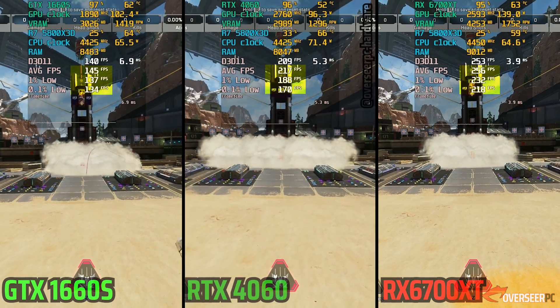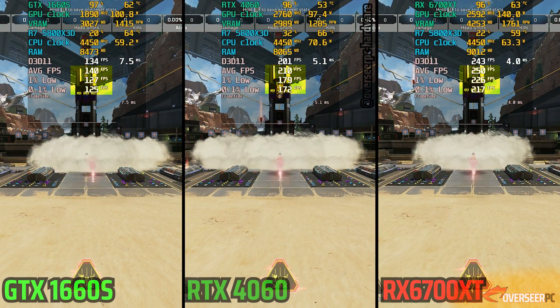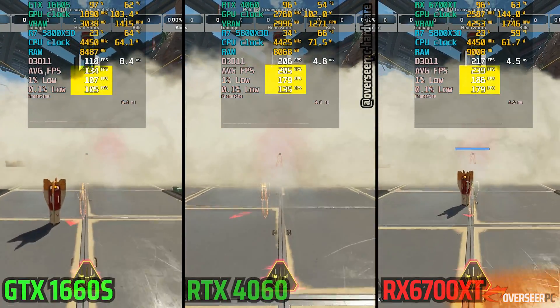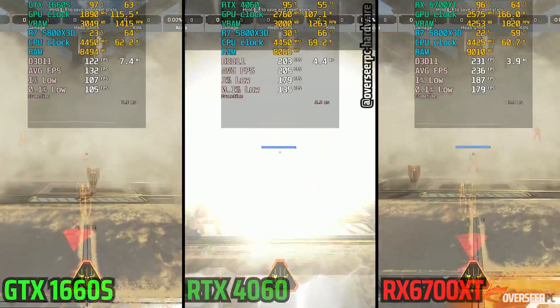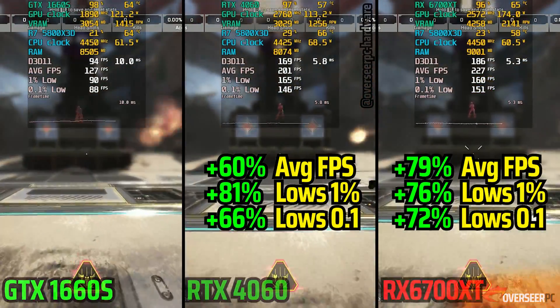On heavy action scenes, however, it is quite different. This is where we can see the RX 6700 XT just showing its dominance over the 4060 — getting more FPS. However, you do get that 1% drop where it hits a bit hard.